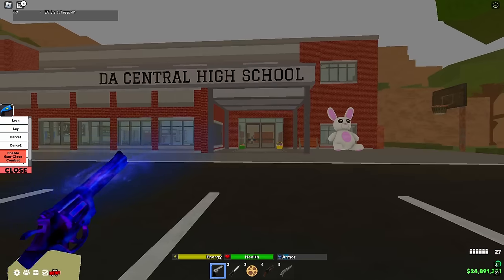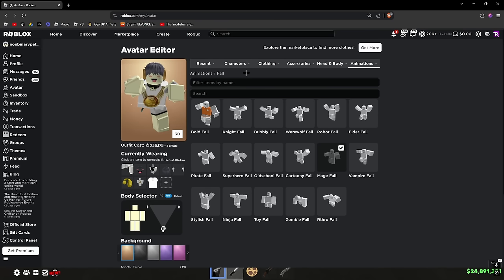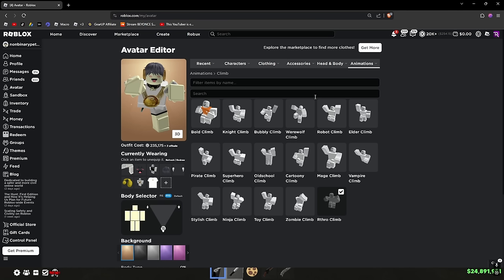For the best jump, it's kind of controversial, but the most popular ones are Ninja jump, Old School jump, Mage jump, Werewolf jump, Zombie jump, Arthro jump, and Superhero jump. Play around with them and find what suits you best. For fall animations, the best in my opinion is Mage fall. The dynamic duo for jump and fall is Ninja and Mage, which is what almost everyone uses nowadays. For climb, I recommend Arthro climb because it's the fastest — Old School climb is also really good for getting on top of buildings.